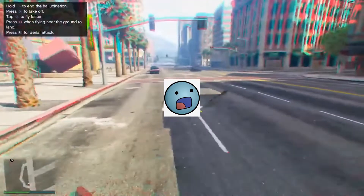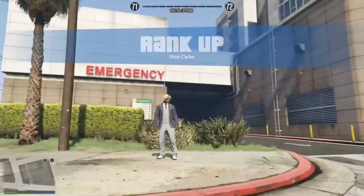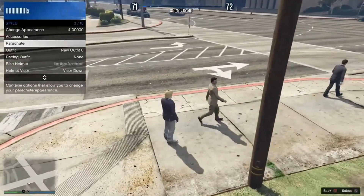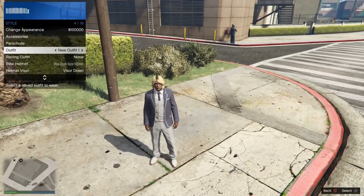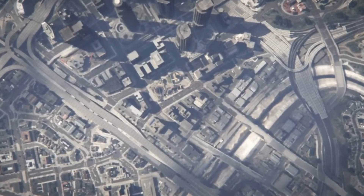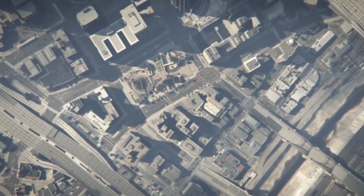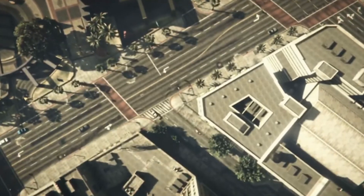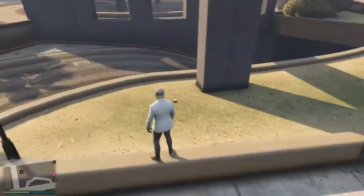Eat the peyote normally - you will need an outfit to change into, but that doesn't really matter. You will get your 5,000 RP and spawn as an animal. Walk around a little bit and end the hallucination or get hit with the sense of reality. You will then spawn back at the hospital. Once at the hospital, bring up your interaction menu and change your outfit. You will then have to close your application - disconnecting your internet or getting kicked to story mode just doesn't work. Load back in completely into an invite-only session, and you'll spawn right back where the peyote plant is.